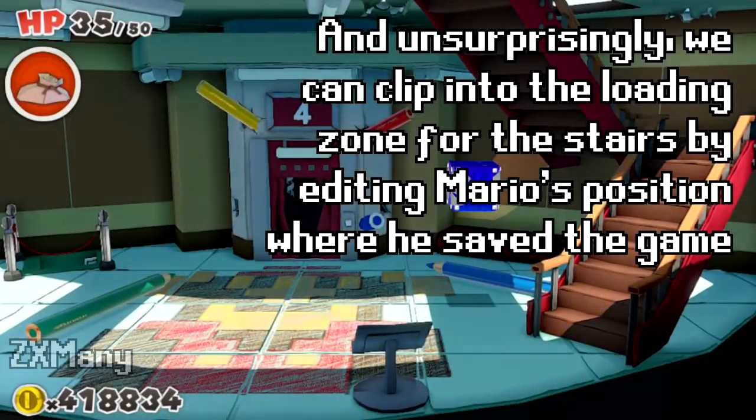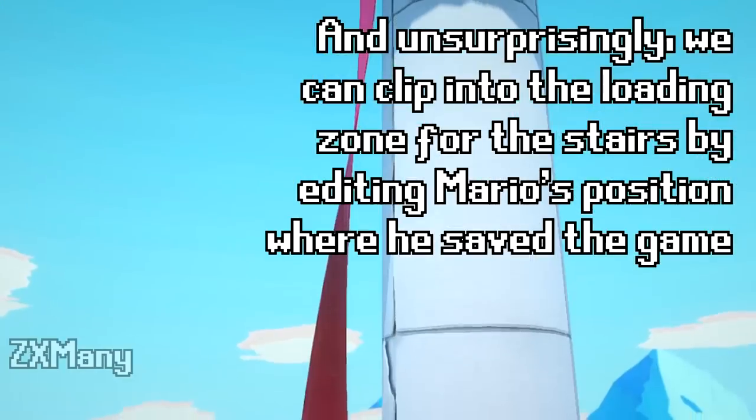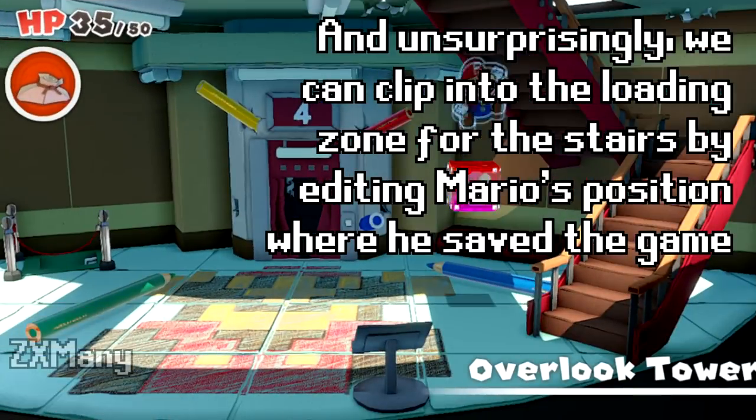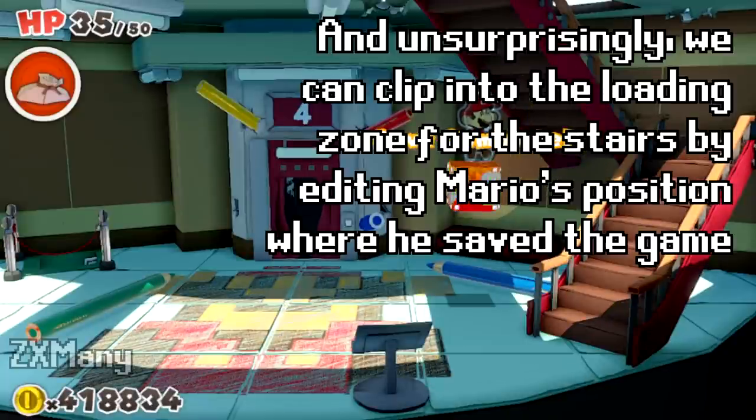And unsurprisingly, we can clip into loading zones for stairs by editing Mario's position where he saved the game. We can end up much higher and clip into the stairs, or we could end up slightly higher and end up on top of a safe block.